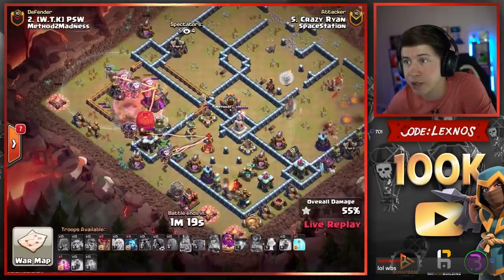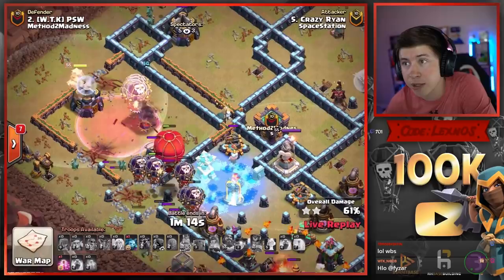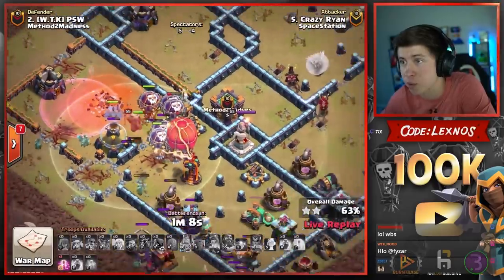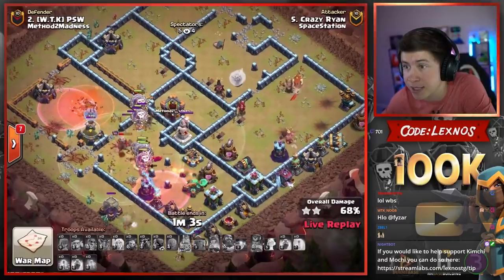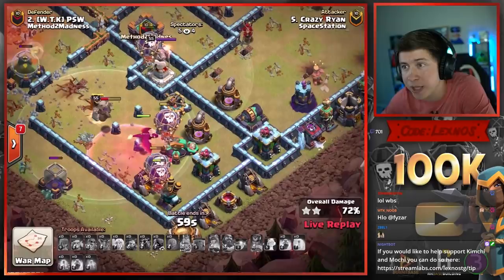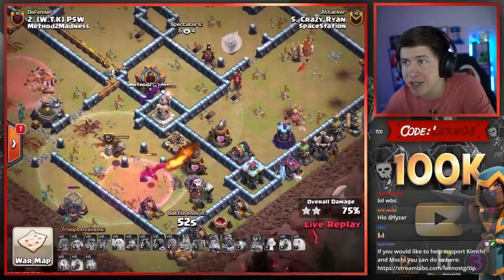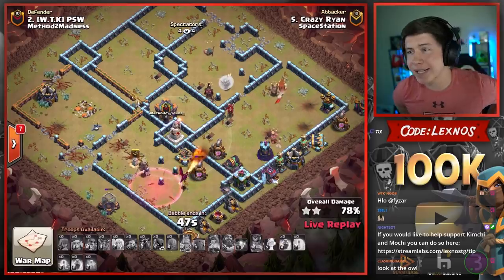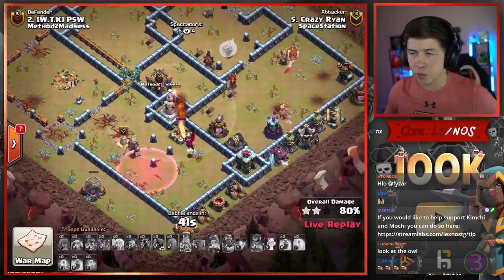Thank goodness — we're going to haste into it. Going to pop the Warden ability. One shot, two shot, three shot. Come on, get out of that Giga Bomb. Warden, don't you dare die to that Giga Poison — he's going to sit in it. Warden flies out of it. Queen ends up dying after she gets the Eagle. She's not going to clear the Air Defense on the right side. We're going to haste into the Scatter Shot, but the Tesla might pull them away. We get one Loon going to the Scatter, two to the Air Defense — honestly the perfect split. Loons are going to get to the Archer Tower. Down goes the Scatter, but we're all out of Loons and Crazy Ryan is not going to be able to get it done. The Warden dies. The Dragon dies. The Minions will follow suit.